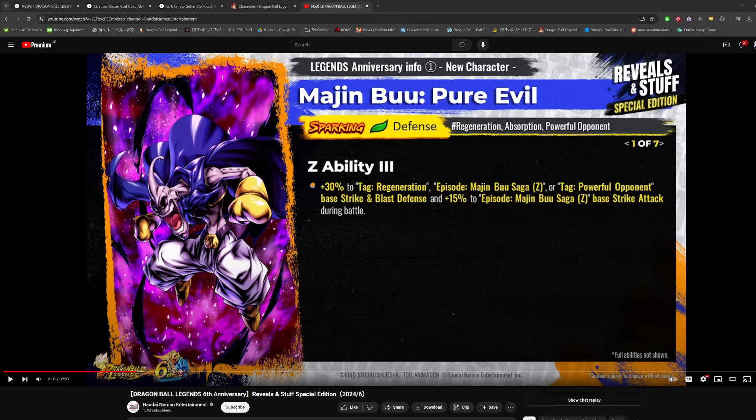Majin Boo Pure Evil is actually a good pick because we don't actually have a sparking version of this character in the game, so no issues with this guy at all. He is a defense type — regen, absorption, powerful opponent. His six-star Z ability is 30% for regen, Majin Boo Saga, or powerful opponent strike and blast defense, and then 15% to Boo Saga strike attack. So it looks like he might be more of a defensive unit, which, as a 1% sparking, I'm a little nervous already.